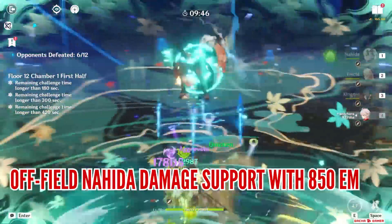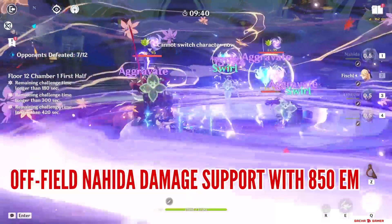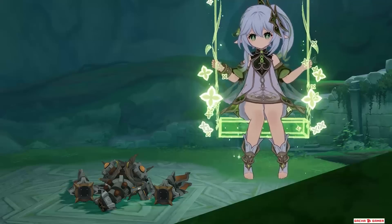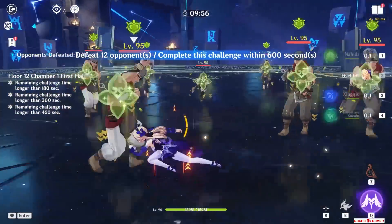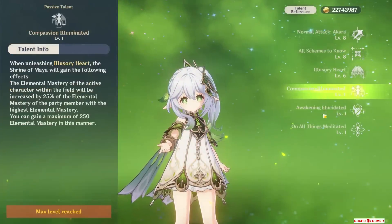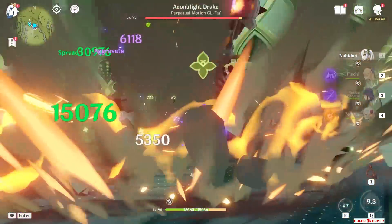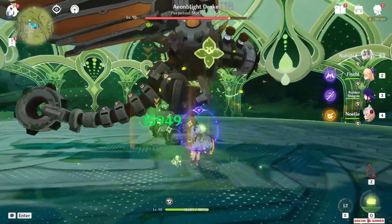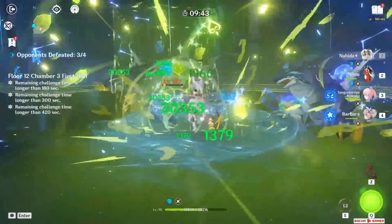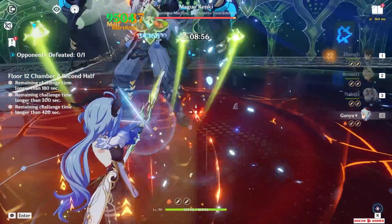That's insane value and reaching this 1,000 EM threshold is going to be the focus of many of her builds, especially since her first passive can grant up to 250 EM anyway. You'll still want things like a healthy critical ratio, but for off-field Nahida where her only source of damage is Tri-Karma, this passive really makes it easy to see those critical damage numbers. All in all, Nahida's single target damage potential is decent at best, but she shows really good results with multiple enemies — by holding down her skill you can quickly mark up to 8 enemies on screen with just a single flick. Her true value is the super consistent Dendro application, which it's about time to showcase.